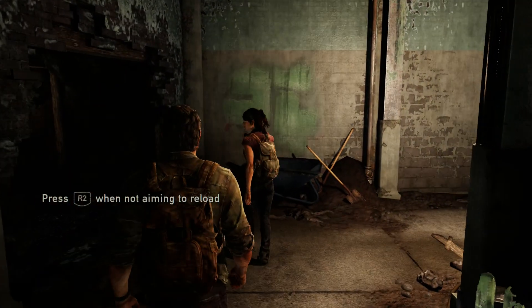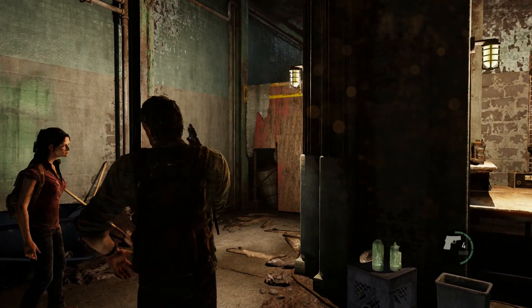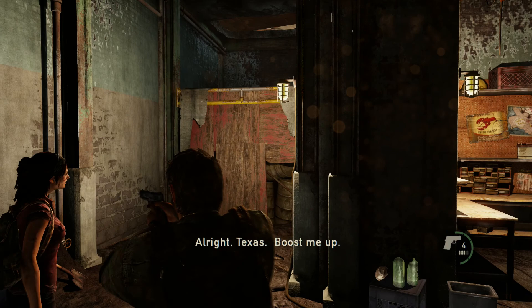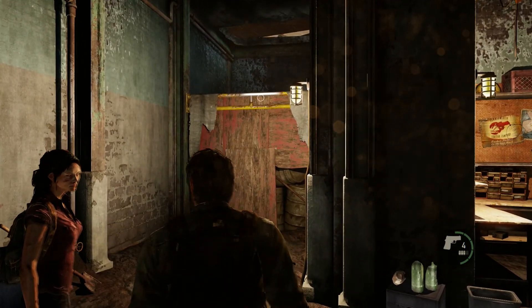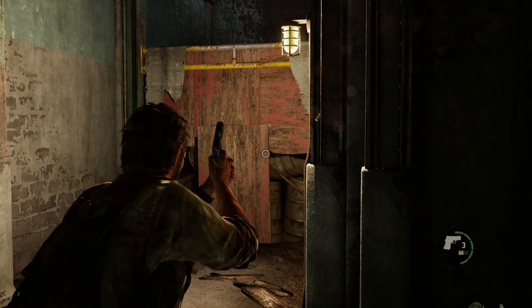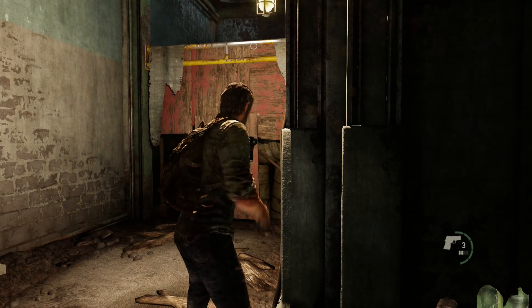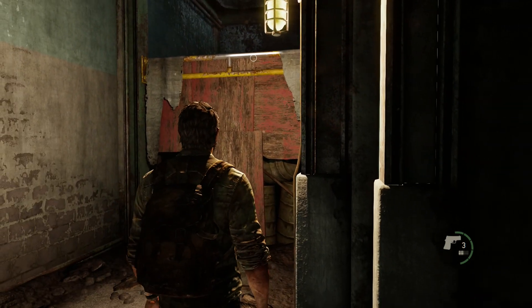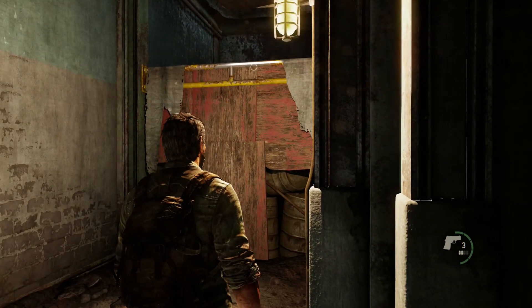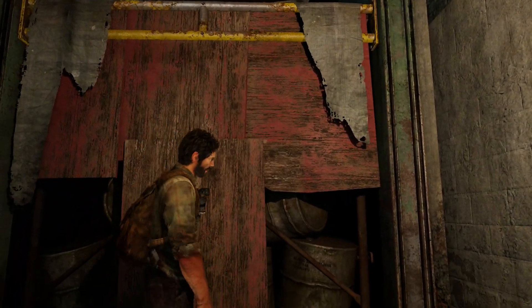Press R2 when not aiming to reload. I'm testing out my gun — hold on, hold your horses. So that's punch and R2 is reload. Wait, what did they say about reload? I'll have to go look at that. Hold your horses, woman — calm yourself.